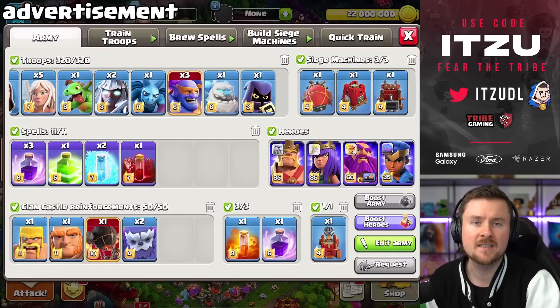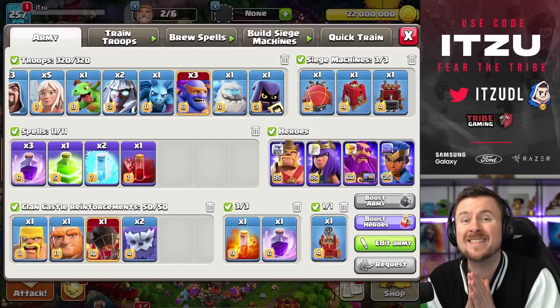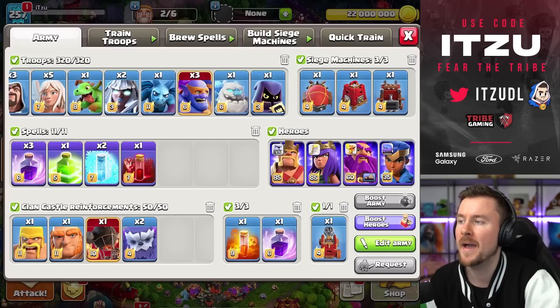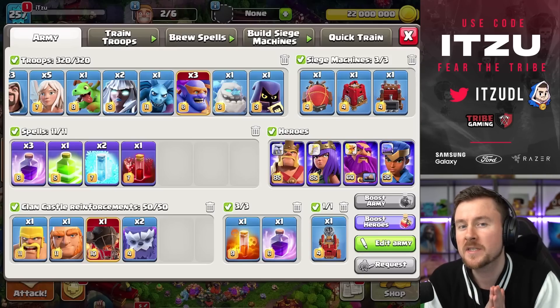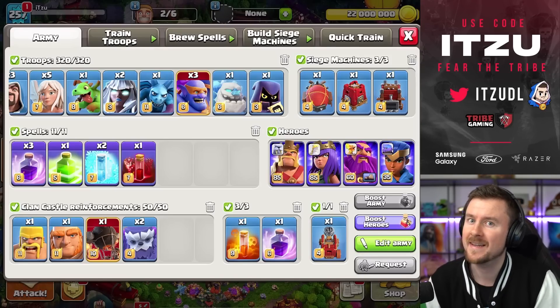Hey Clashers, with ZapTitans being so strong, I feel like a lot of people have forgotten about the Super Bowler Smash in Legends, in Clan Wars, wherever. Today I feel like we should bring them back a little bit, because they were not nerfed or anything — they are still incredibly strong. Today we're going to take a look at how you can still make them work. So let's get started.